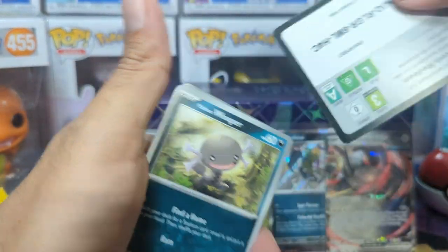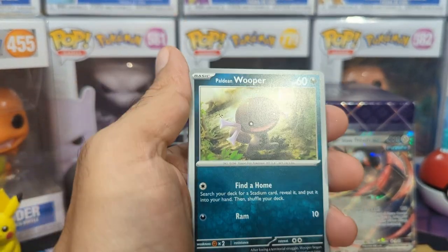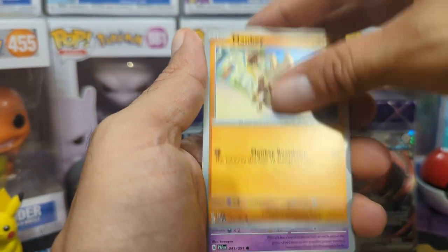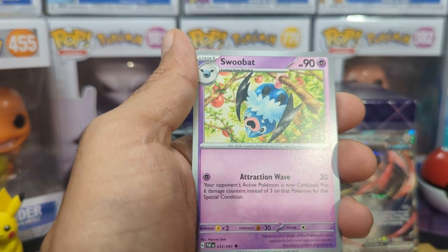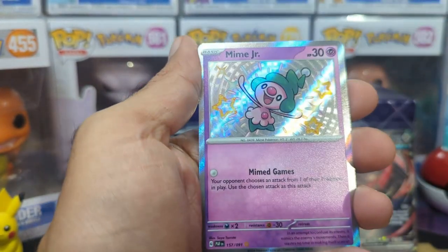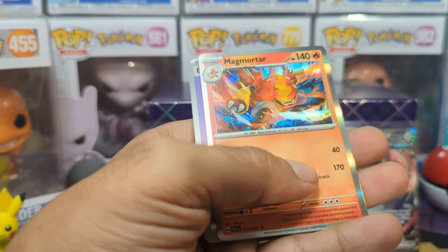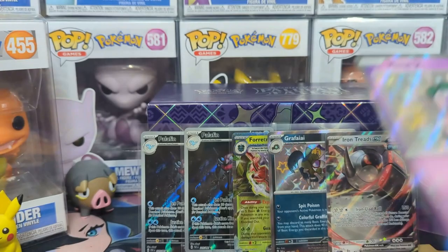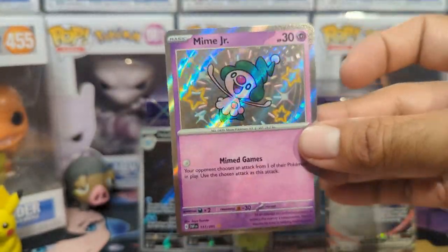Alright — card clip for you guys, upside down because that's how it goes sometimes. We have the Wooper, we have Exeggcute, Minky, Swoobat, Moonlight Hill, Camerupts, Mime Junior, Mime Junior, Wooper, and then a Magmortar. That's pretty cool art for the Magmortar — that's dope. So we got another shiny one.